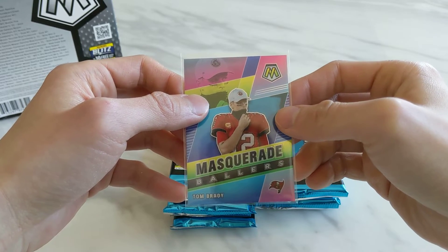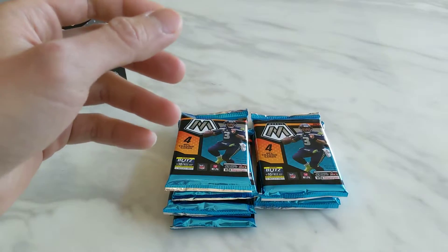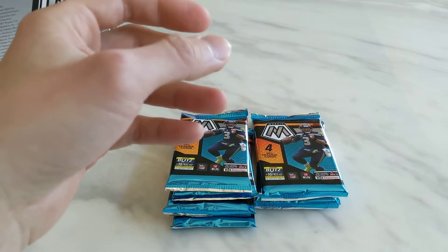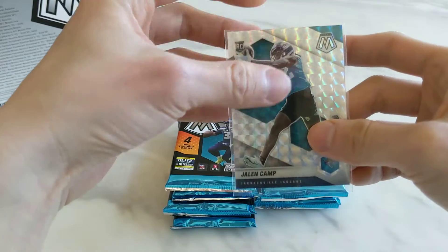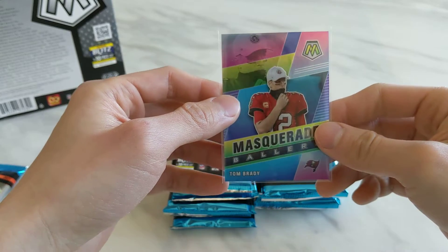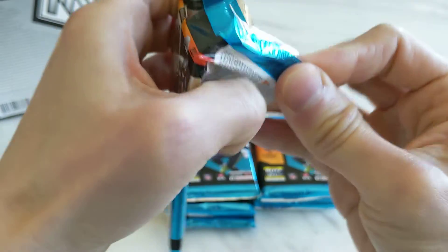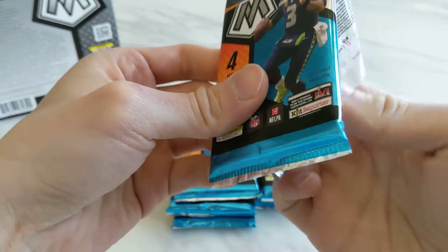Wow. I think this already made the box the best one that I've opened so far. With nine packs left, I doubt there will be any card that will beat this one. Let's look at the other ones as well — Chad Johnson and Jalen Camp Mosaic. I don't even want to open the rest of the packs; I know they'll just go downhill from here. But let's see what else we get. Two Tom Bradys in the first pack — I'm not a fan of him as a Steelers fan, but cards-wise I can't complain too much.